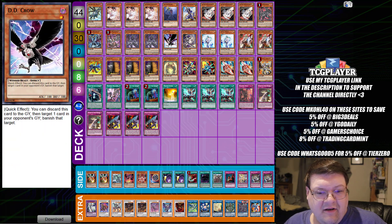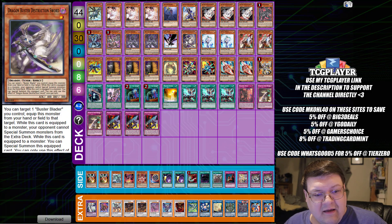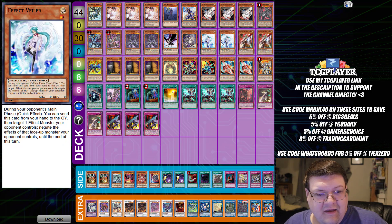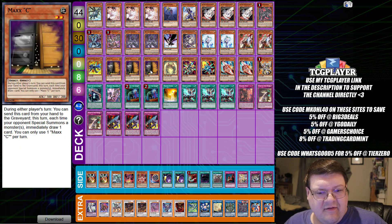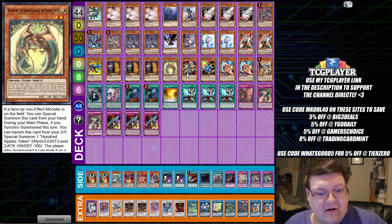Then we have two Snoroneer, one copy of D.D. Crow, your one Dragon Buster Sword for locking, two copies of Effect Veiler, two Ghost Ogres with one Magna Rocket, triple copies of Maxi with your one copy of Ring of Wyrm.